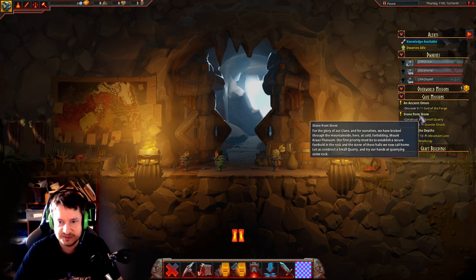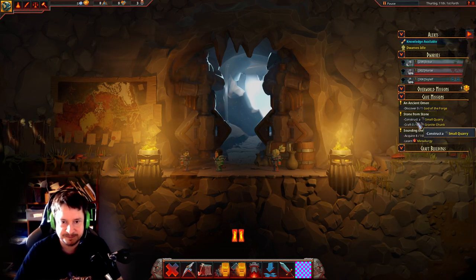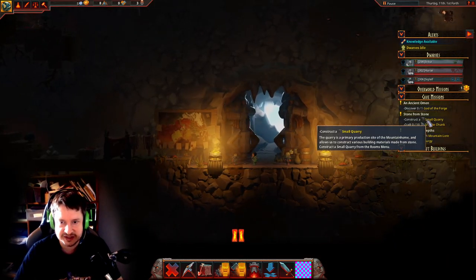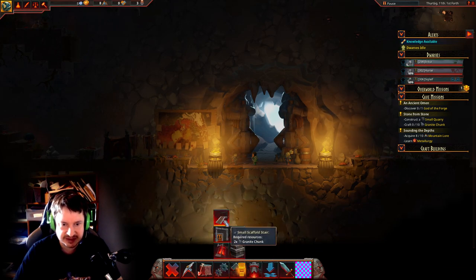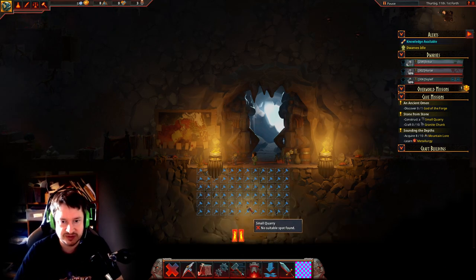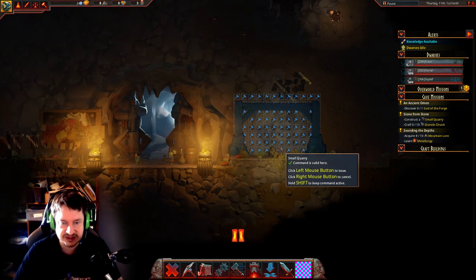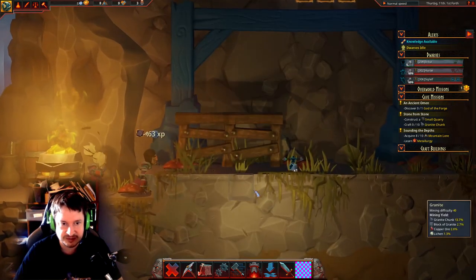For example, here is 'Stone from Stone.' This will tell you how to start constructing the first building you can build in the game. So let's do that — we're gonna construct a small quarry. Buildings are in this tab right here. From the start we only have one room, and rooms are the big buildings in Hammerting. I'm just gonna click that and click here, and then the dwarfs are gonna start building it.